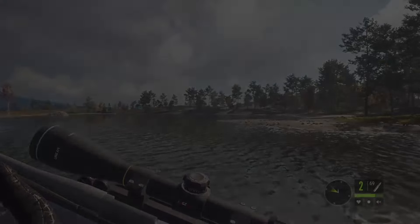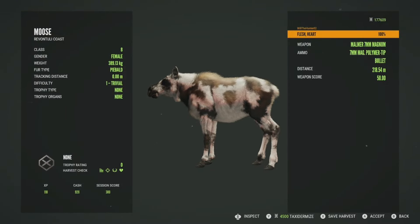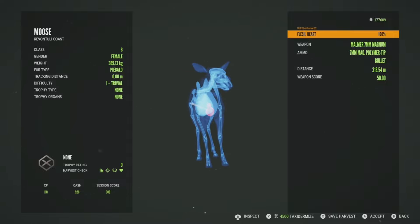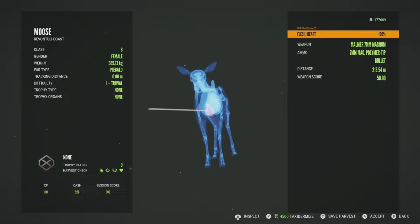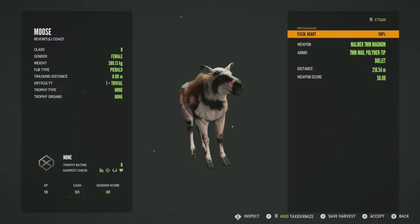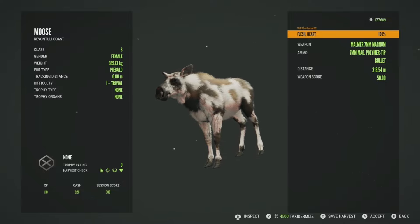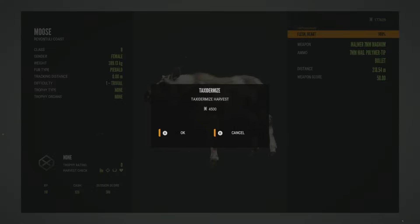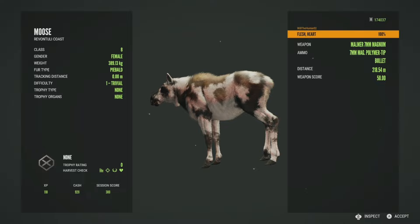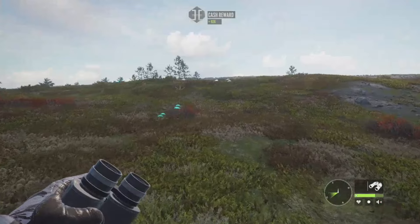We'll just get over there, get that piebald, get her taxidermied, and then we'll probably wrap things up after that. Here she is — we'll go ahead and get her picked up. She won't have a trophy score since she is a female, but we did get her in the heart. I thought I was aiming a bit more to the right and it was going to be a lung shot, but I'll definitely take a heart shot. Moose are probably one of the easier animals to heart shot just because they are so big. Got her at 218 meters. Let's go ahead and get her taxidermied and throw her in the lodge for now as a placeholder.